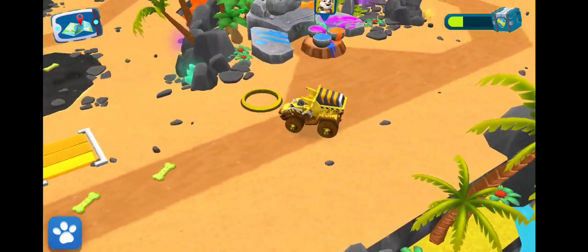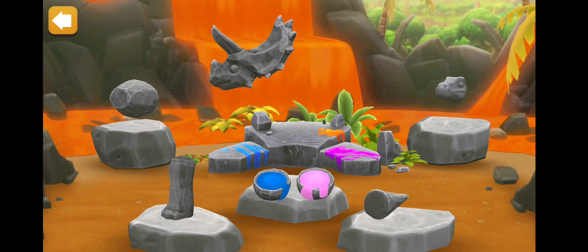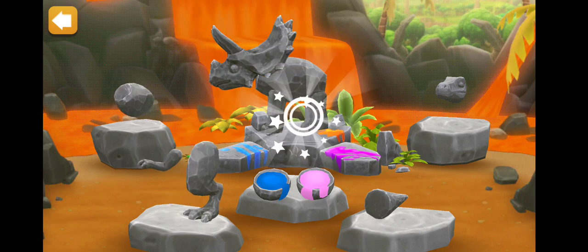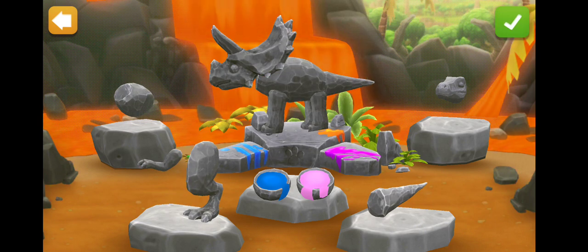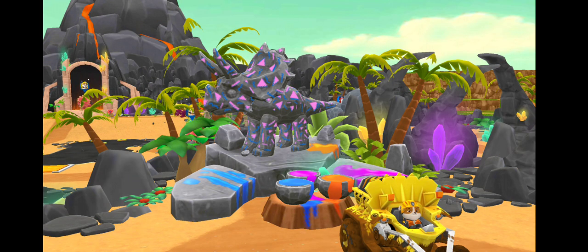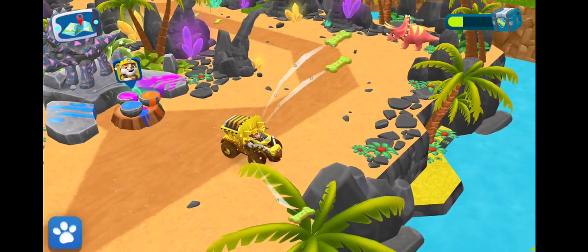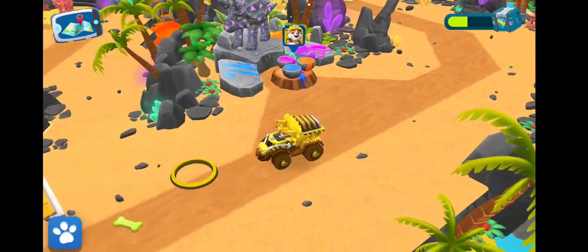Look, a statue workshop. We could sculpt a dinosaur. But it's not a complete dino without the tail. Looks amazing! Do you want to paint it? Tap the statue to modify its pattern. You can also change the colors by tapping the balls. It's perfect. Well done, pup!